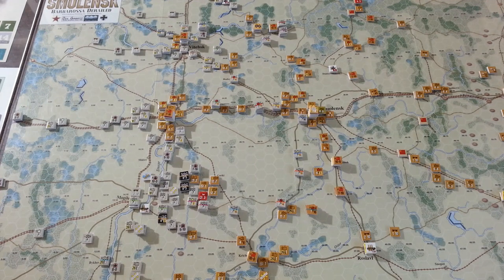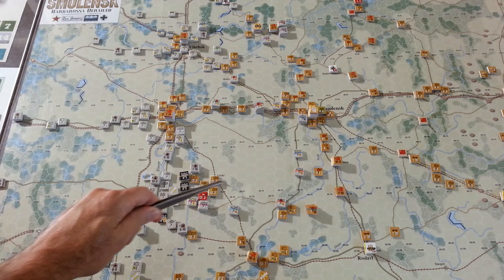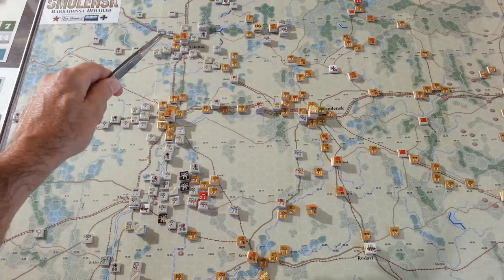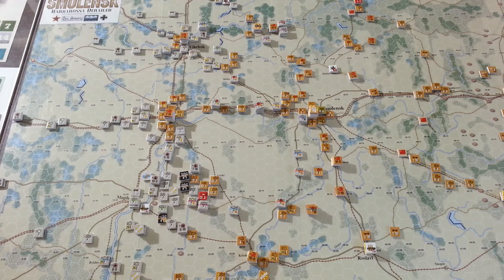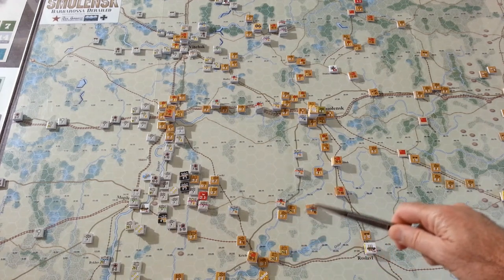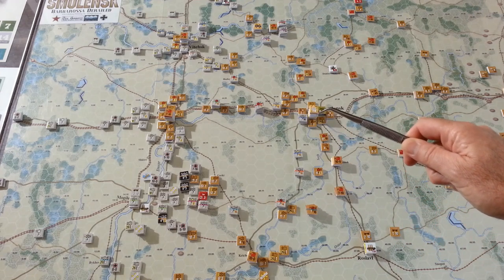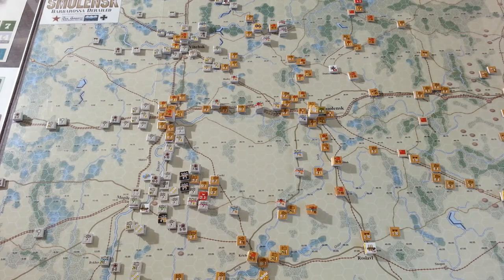At the end of the fourth turn, the Germans have really made a powerful surge. Large infantry formations have arrived, and the spearheads have broken through, getting all the way to the outskirts of Smolensk, but also from the north. So essentially it's pocketed both towns here, plus some other forces. The Soviets aren't doing too badly, because they are starting their second line of defense. Reinforcing armies are showing up and should be able to get to Smolensk and the heavy woods area to the north, so they should be able to hold their next line of defense.